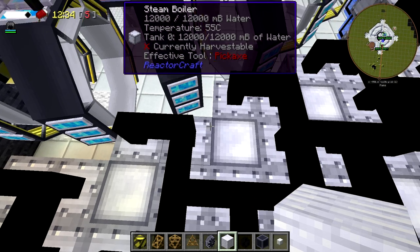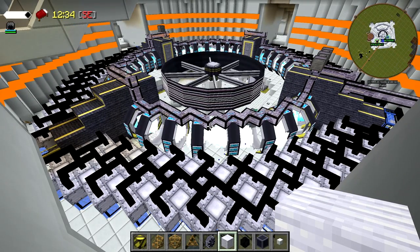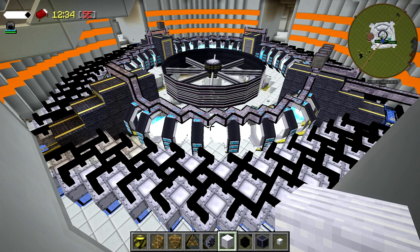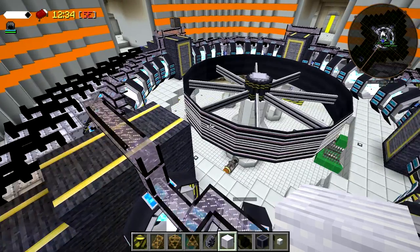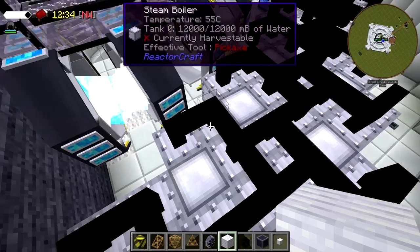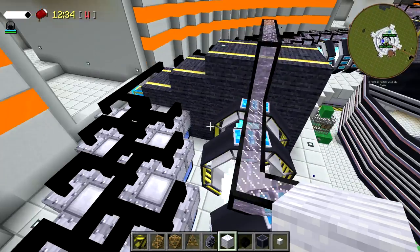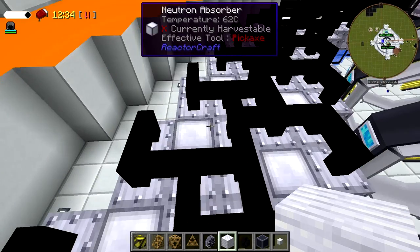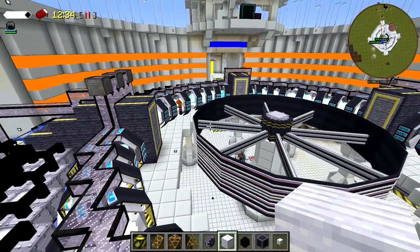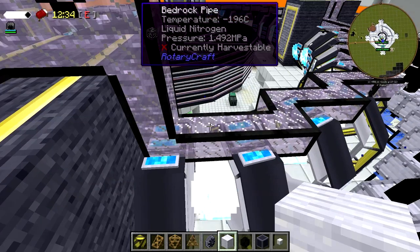The ones over here definitely aren't up to temp — they started heating up. We're running dry on liquid nitrogen because my system isn't producing. The boilers over here aren't receiving nearly as many neutrons — that's because most of the fusion events are going to occur around the one injector that's running. We need to get the other injectors running to get a real test. But it looks like we have enough water for just the one injector. We have these infinite reservoirs.